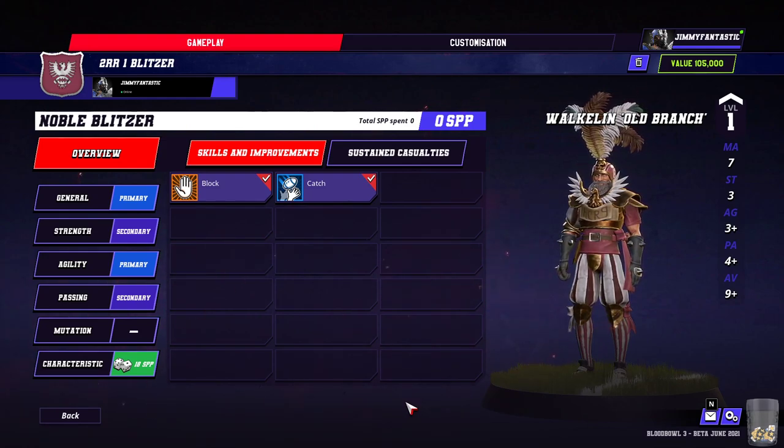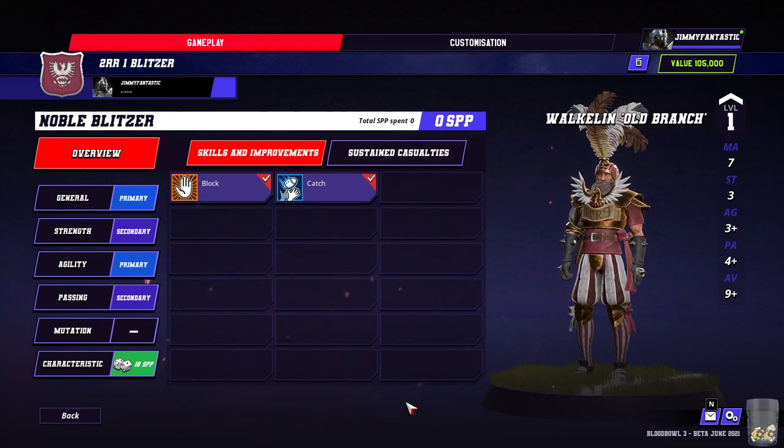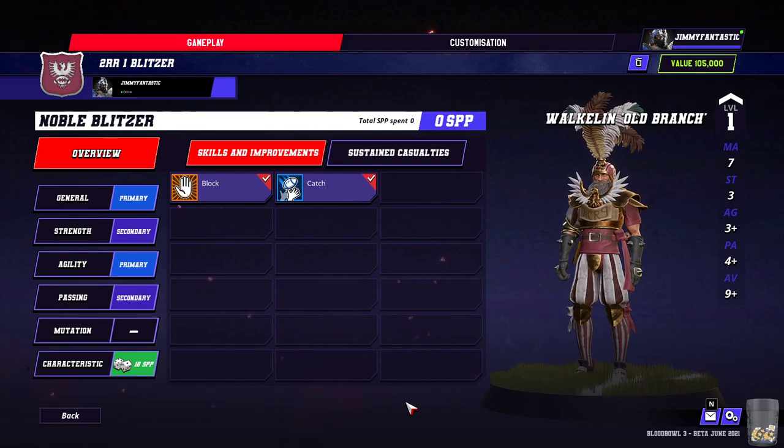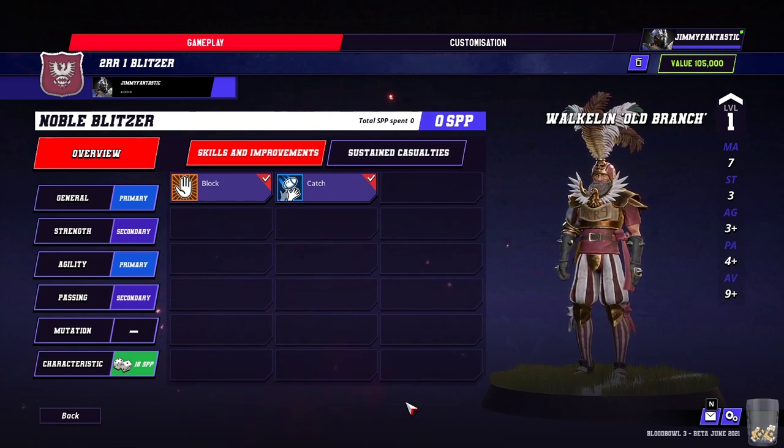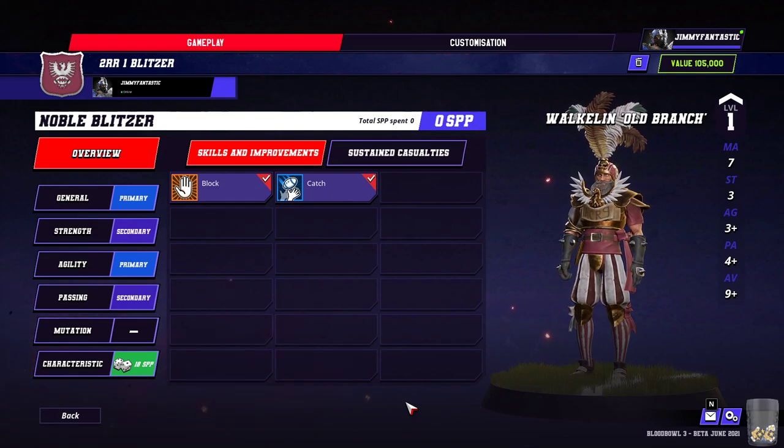You may have noticed this team is like a pale imitation of Bretonnians from Blood Bowl 2. Now here is the horrible Blitzer. He's 105k and he's lost Dauntless. They're only 0-2 instead of 0-4, and they've also lost Passing Access from Primary, so they no longer get a leader to help you. They're pretty terrible — over-costed and bad. Noble Blitzers: rotten players, and a rotten team.